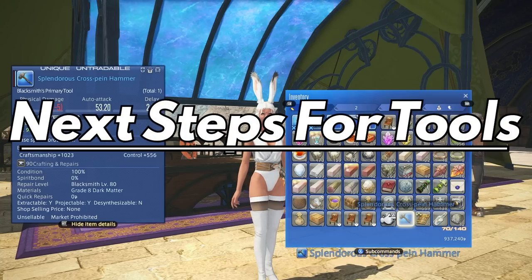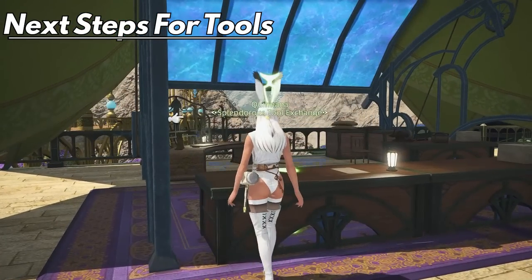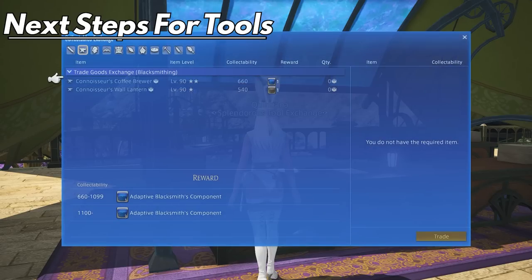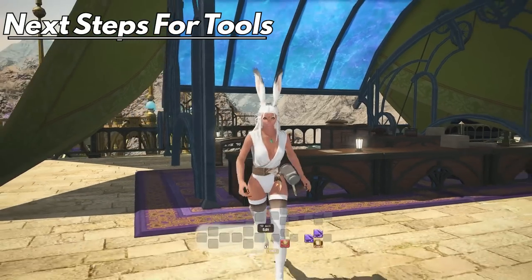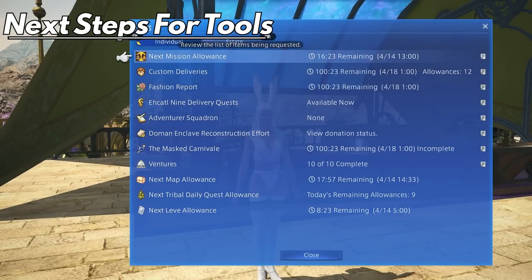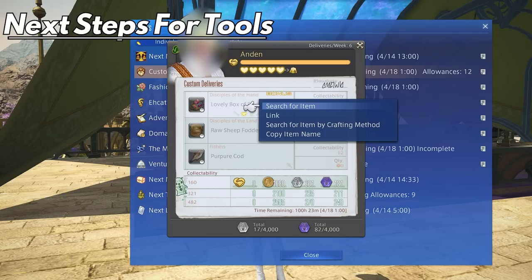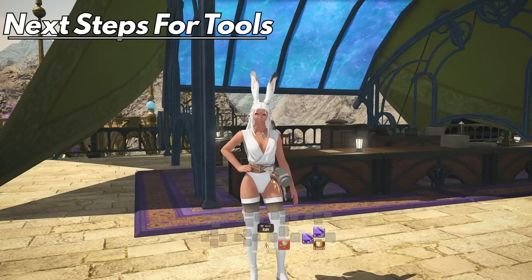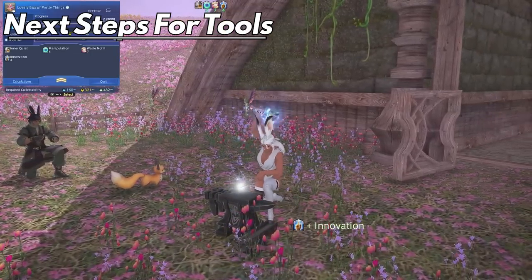If you're a crafter and gatherer main and have yet to find the inspiration to work on the splendorous tools, starting them now would be your best bet. It's a way lower barrier for entry even for beginner crafters — just two steps that aren't all that difficult. It's mostly about getting white scripts to obtain the tool and then doing a few crafting turn-ins for the materials, which can all be macroed at this point. If you want to have these done by the time the next steps come out in patch 6.45, just do custom deliveries every week and you'll probably have more than enough scripts.